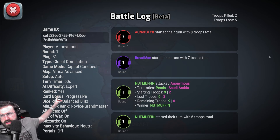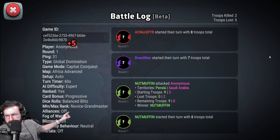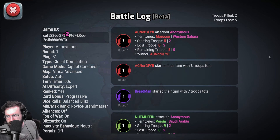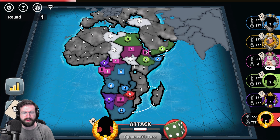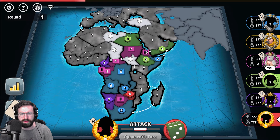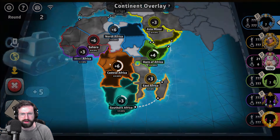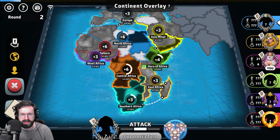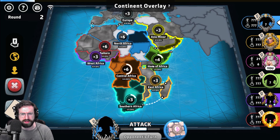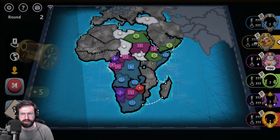The settings for our game: we have Capital Conquest on Africa Advance, Auto Setup, 60 Second Turn Timer, Progressive Cards, Balance Blitz Dice, No Rank Restrictions, Alliance is off, Fog, Blizzard's on, Neutral AI Behavior, and Portals are off. We do get hit by red on the left-hand side. We do know that yellow has likely taken this bonus in East Africa. Here are the bonuses: a bunch of plus 3s — Southern Africa, East Africa, West Africa, Europe, and Asia Minor. The Horn of Africa is a plus 4. And then the 3 plus 6s of Central Africa, Sahara, and North Africa, if you're able to hold it.